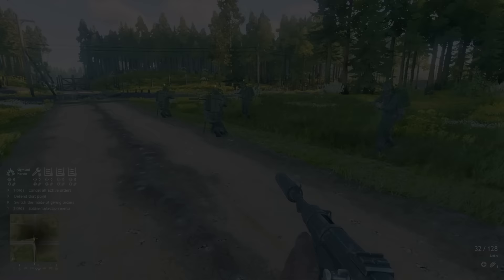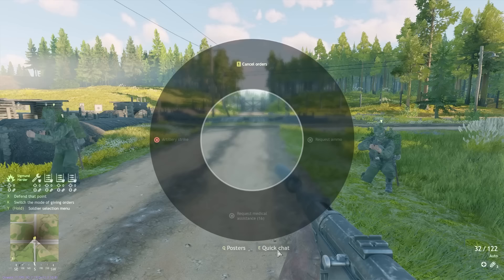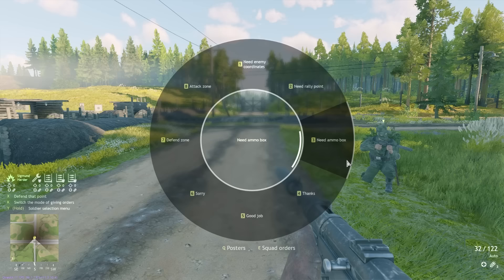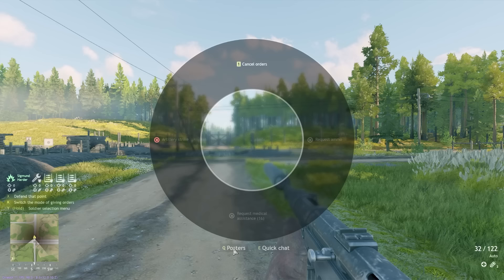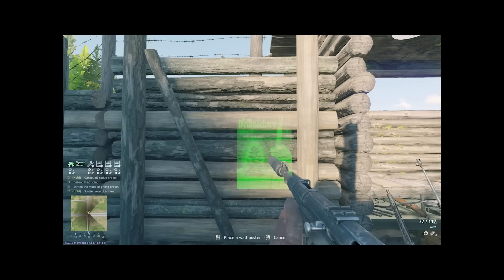In ninth, the scroll wheel menu when you hold the Alt key by default has changed significantly, but it should now be much simpler — you only get actions you can order your own AI squad soldiers to do. If you press E after that, you open up the new quick chat scroll wheel, a very easy way to communicate with your team whilst still walking. And if you press Q instead, you can put down any battle pass posters that you have — a little pointless, but if you want to show it off, it's there.